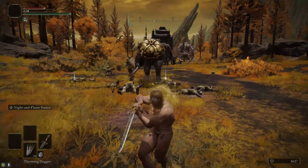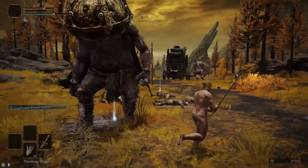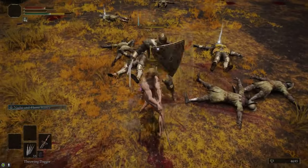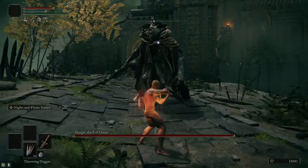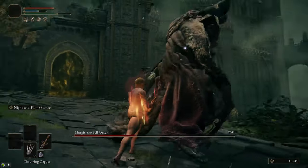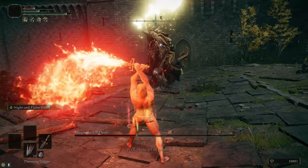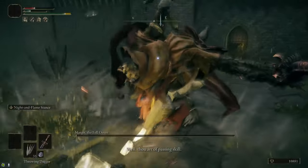The Sword of Night and Flame is a hybrid intelligence and faith weapon. Its melee attacks do three different types of damage in the form of physical, magic, and fire all at once. That actually provides a disadvantage to this weapon because its split damage gets reduced three times as a result. However, where this weapon really shines is with its Ash of War, which does exclusively magic or fire damage depending on which button you press, and these are extremely strong.